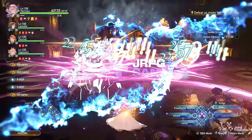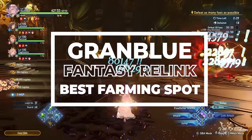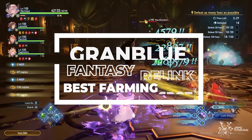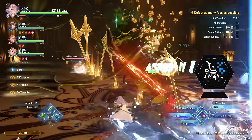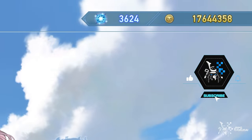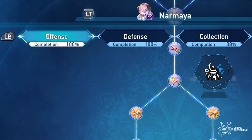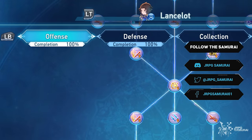Now that you have farmed a lot of Assault Formation and managed to raise your team decently, it is time to move on to the next farming spot. The next spot is arguably the best spot for farming XP and all kinds of currencies, especially mastery points. Each one provides a whopping 1k plus mastery points, so maxing out your character masteries will be a breeze.